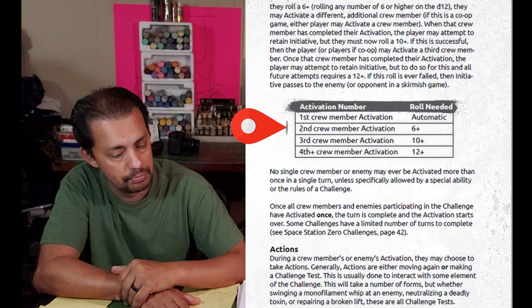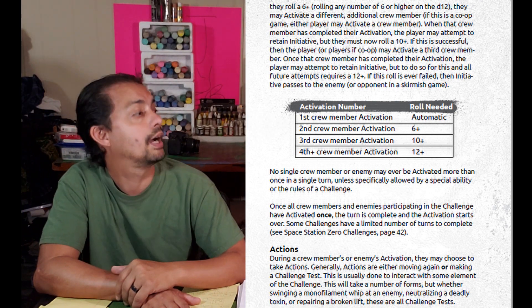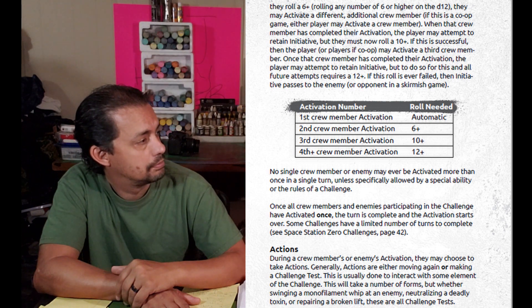During activation, each crew member gets an action, and players always activate first — especially in solo games. Another important part of the activation mechanic: once a player completes their activation, they roll to see if they retain the activation. Instead of it automatically passing to the opponents, you roll — on a six or above, you retain the activation and activate your next crew member. So enemies don't always necessarily go right after you, which gives you a chance to do more with your crew.